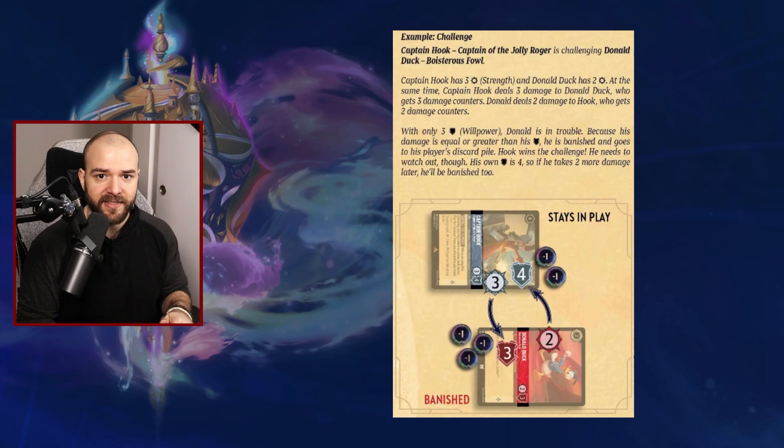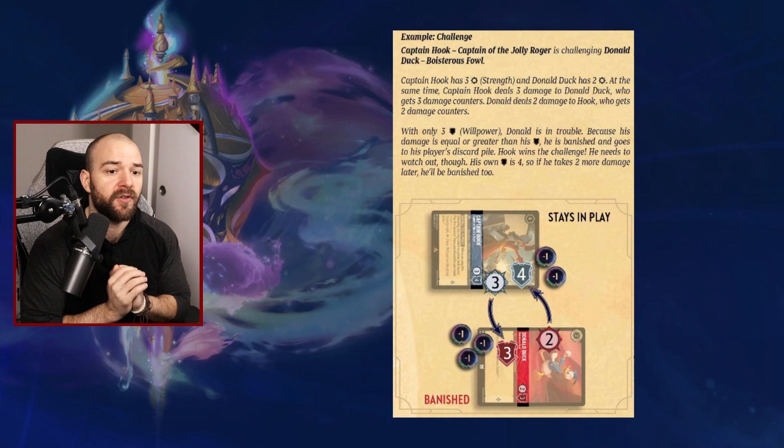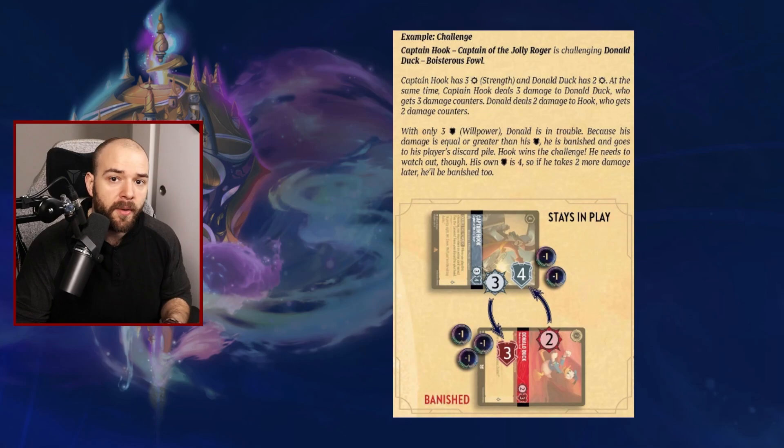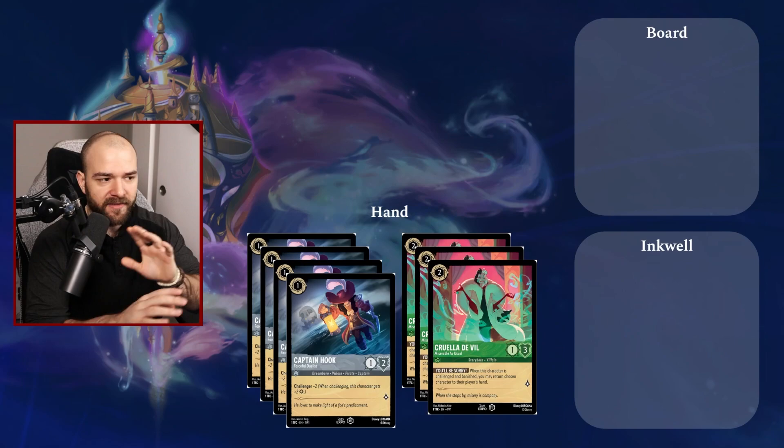You can only challenge other cards if your card has stayed there for a whole turn cycle, and you can only challenge exhausted cards. So if your opponent has left their card standing face up — not tilted 90 degrees — you cannot challenge those cards. So with that overview in mind, we've looked at the cards and the different things you can do with them. How do we go about a turn?